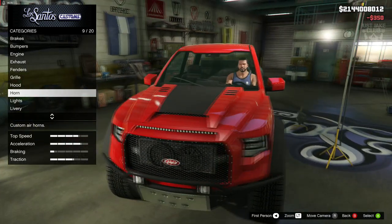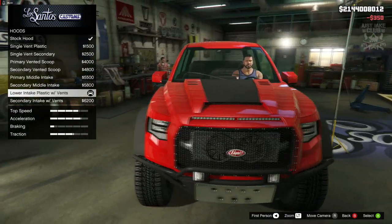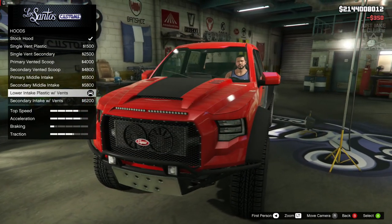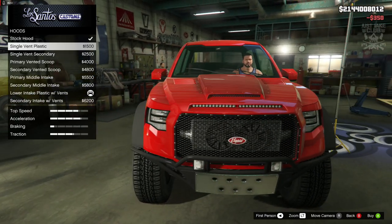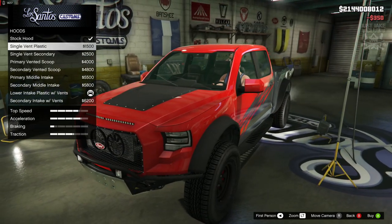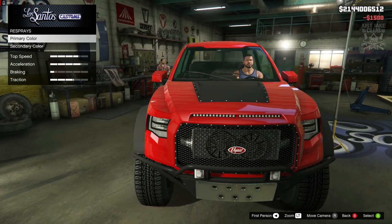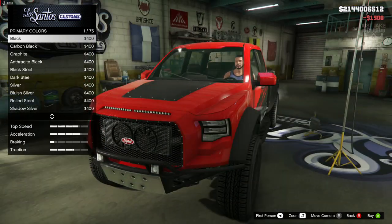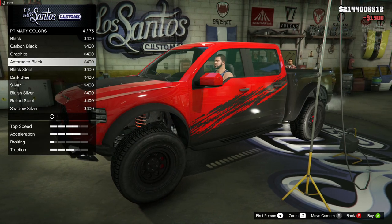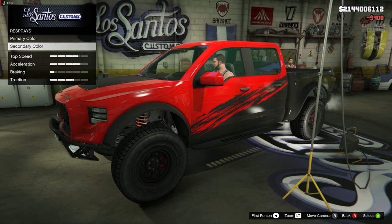My favorite livery is this one - I really dig that, it's awesome. But I'm not sure about this hood now - the plastic stripe through the middle looks okay because it ties in well with the fenders and the bull bar at the front, so I'll probably end up keeping it. For the respray primary color we're going to go classic because we have a livery on this. Black steel goes a little too light, then graphite - we're going to go graphite or gloss black or classic black.